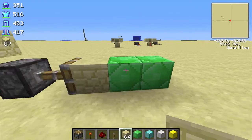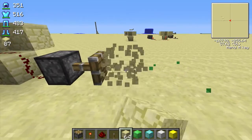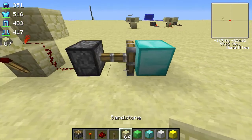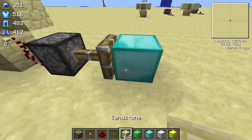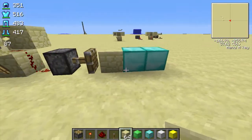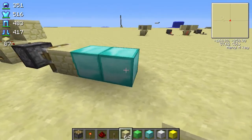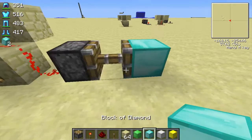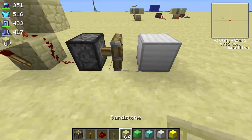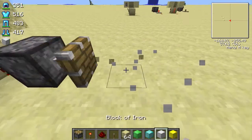We'll use sandstone for this demonstration. Place it there and once it does that, it is not an aesthetic glitch — it actually gives you two pieces of emerald. Let me show you with diamond as well. Place it inside and there are the two diamonds. This is one item at a time — you have to break everything right there once you're done duplicating.